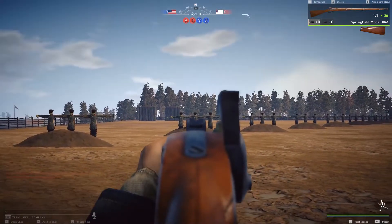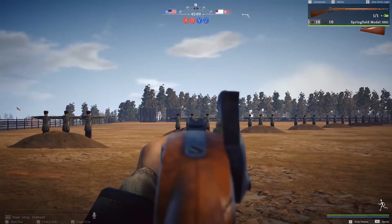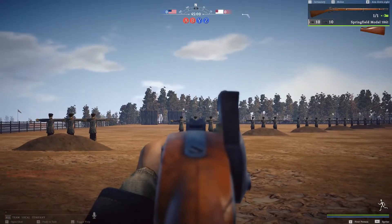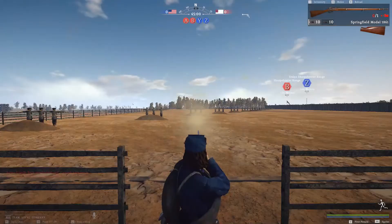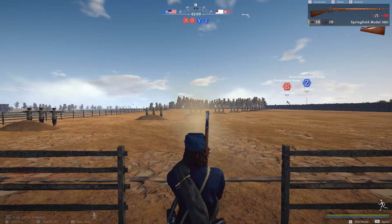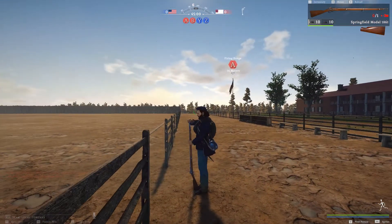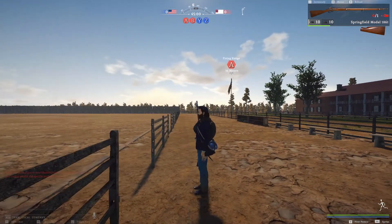We can see we're hitting Q and E and we lean a little to the left and right. Once we're ready to fire, we'll just go ahead and left click, then reload again for another shot. Notice that when you're reloading, a lot of times if you go to move, it's going to break your reload.